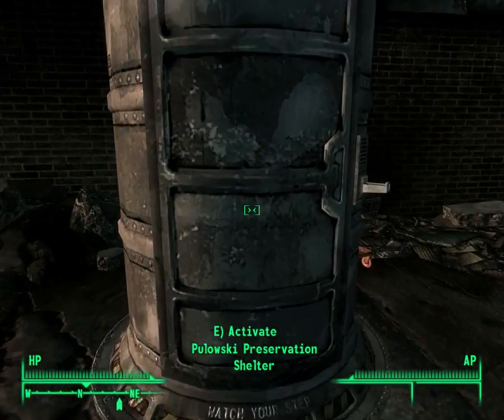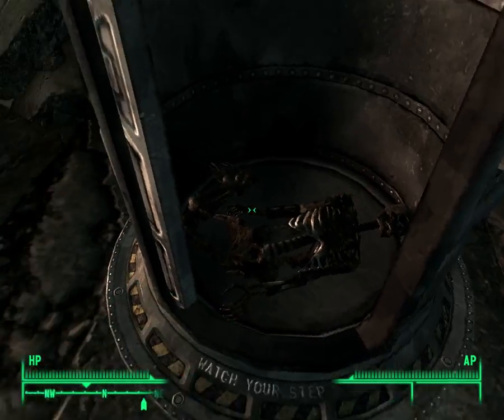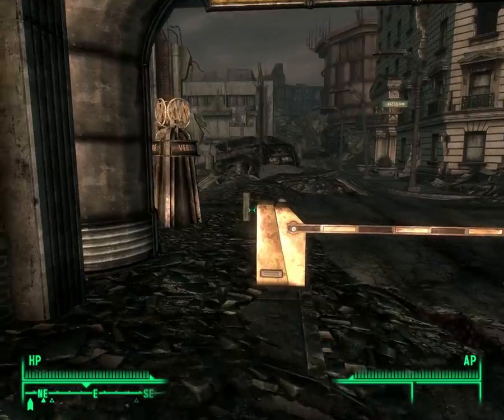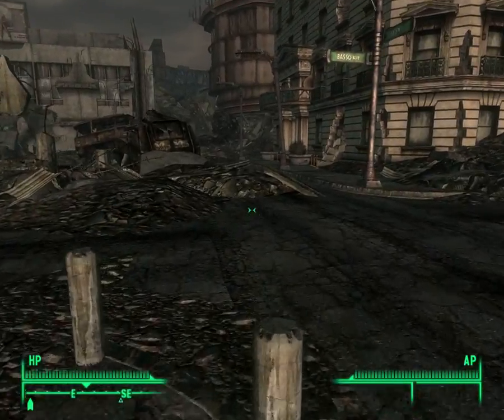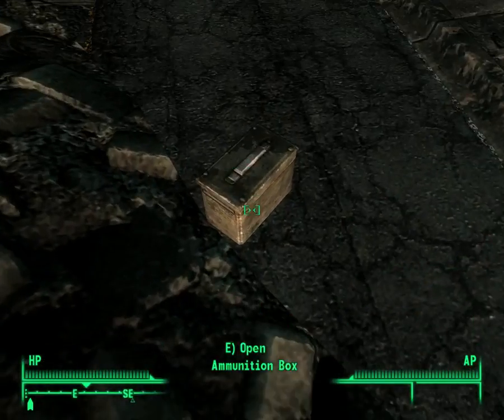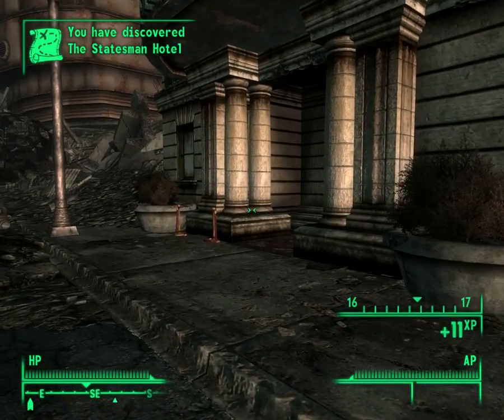I really do want to head to Vault 92. Ooh, radiation suit. And get that... I still don't know how to pronounce it — Soil violin, or however you call it. Ammunition box right around the open. Statesman Hotel.